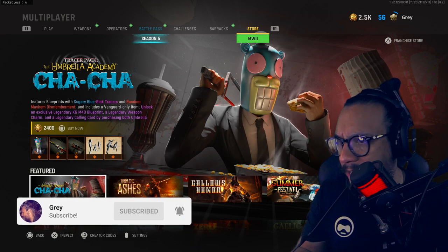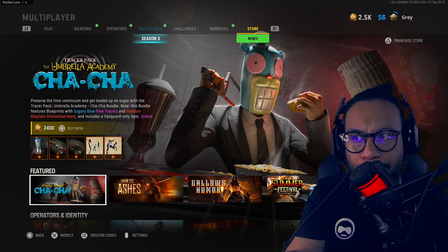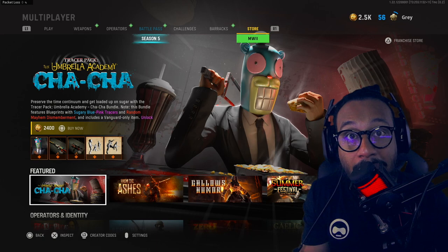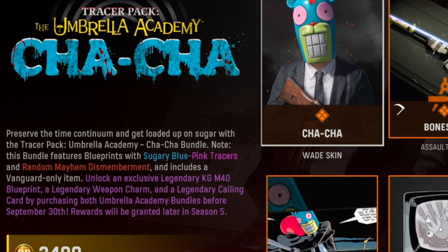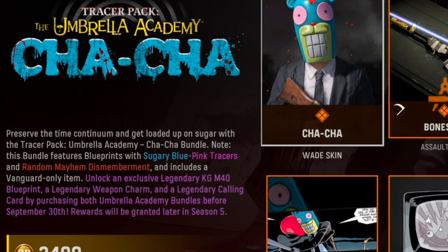It's a Tracer Pack Cha-Cha bundle. This is another collaboration — the Umbrella Academy is a show on Netflix. I personally have never seen it, so those of you who have watched it will get all the references. But let's take a look at this bundle. It says: 'Preserve the time continuum and get loaded up on sugar with the Tracer Pack Umbrella Academy Cha-Cha bundle.' This bundle features blueprints with sugary blue and pink tracers, random mayhem dismemberment, and includes Vanguard-only items.